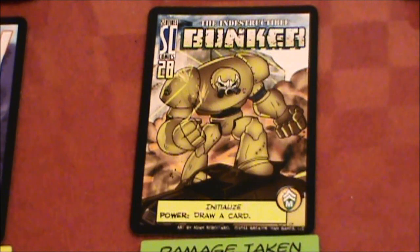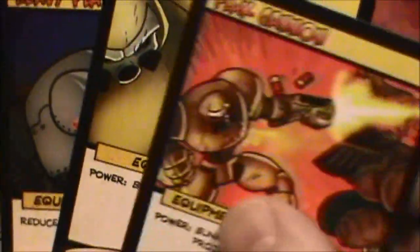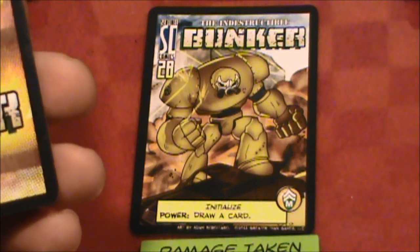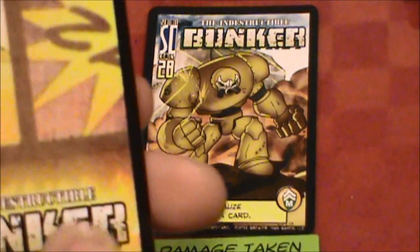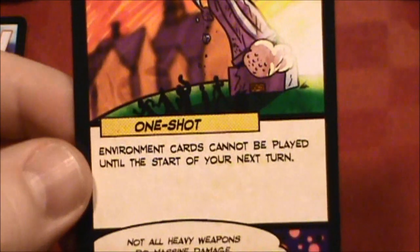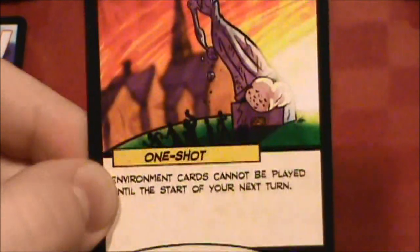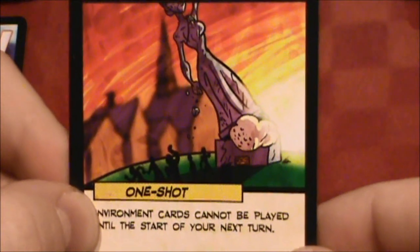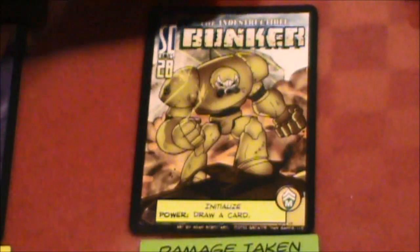Bunker, with all of his equipment, is glad to see the dinosaur thieves taken out. Let's see what we can do with him. Start of the turn, nothing's going to happen, so we'll move into playing a card. We've only got one card in our hand: Adhesive Foam Grenade. Environment cards cannot be played until the start of your next turn. We might as well — let's go ahead and play this card, and that's going to cancel any new environment cards coming into play for now.